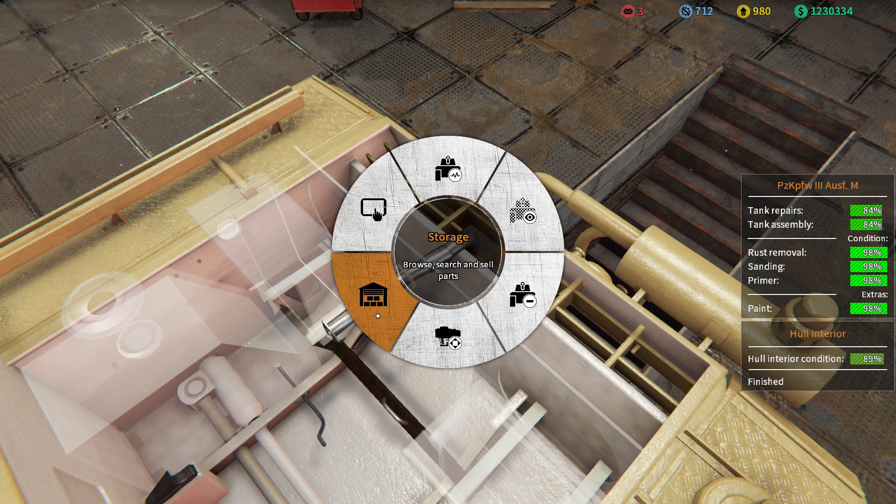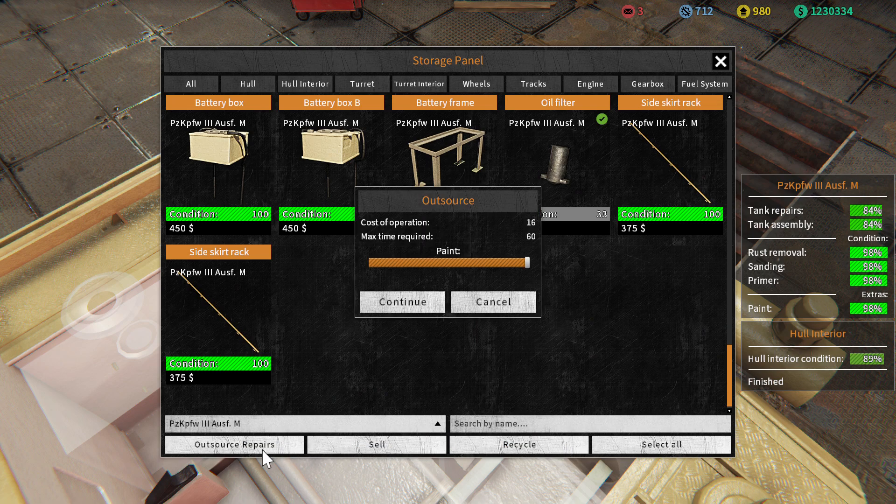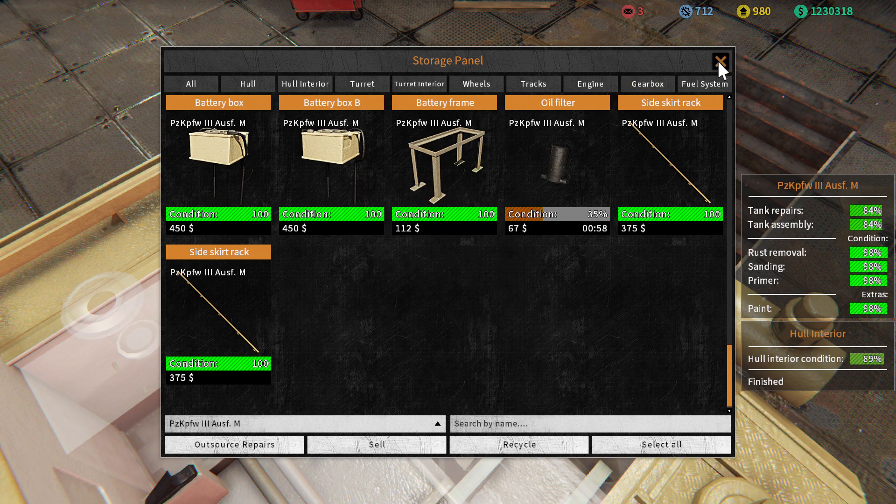I forgot something. I came across the part — oh, here it is — the oil filter. That needs to be outsourced. It costs $16. I don't care. Just get it done.